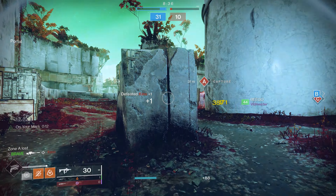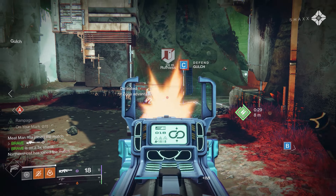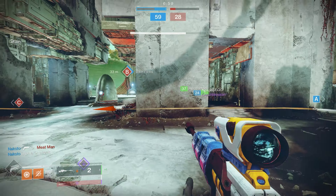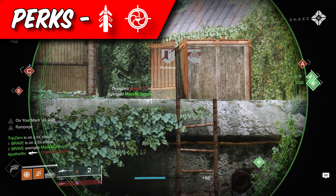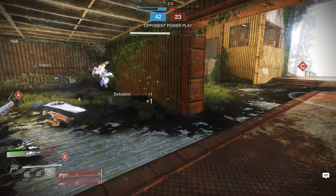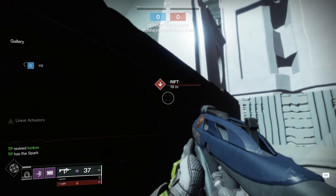As a huge fan of sniping, the next weapon immediately became number one on my list — the sniper rifle The Beloved. It has one of the lowest zoom magnifications in the game and is a craftable weapon. Like the Ostringer, it's acquired by farming events and obtaining Opulent Keys on the Leviathan, requiring five red borders before crafting. For PvP, aim for Snapshot and Quickdraw — even post-nerf, these are strong. Surplus is also a fan favorite for improved handling. I'm glad this weapon is back and craftable so I can chase my god roll with enhanced perks.